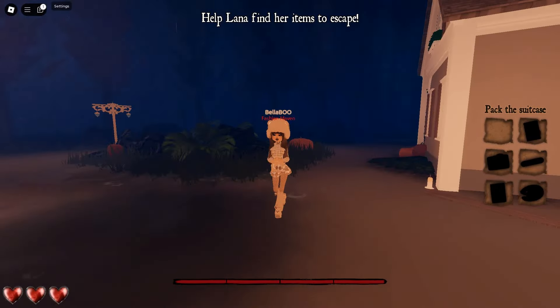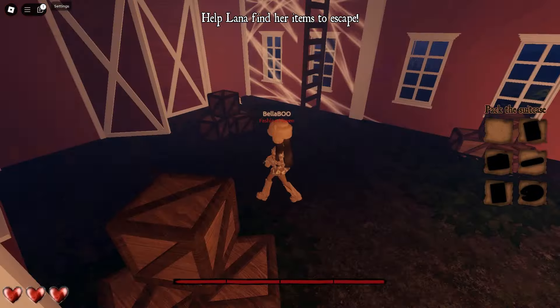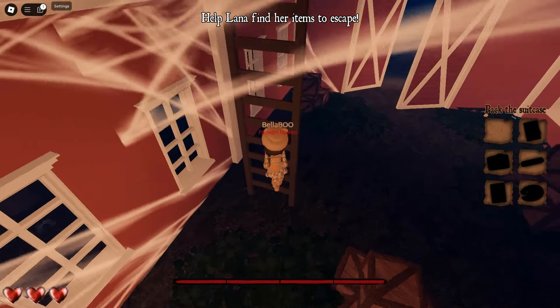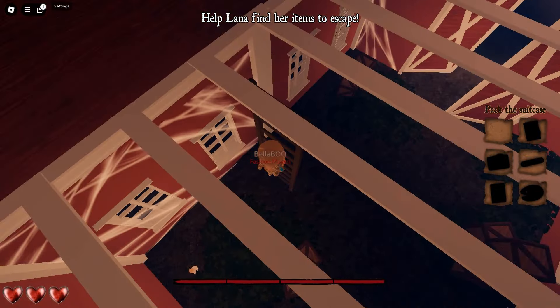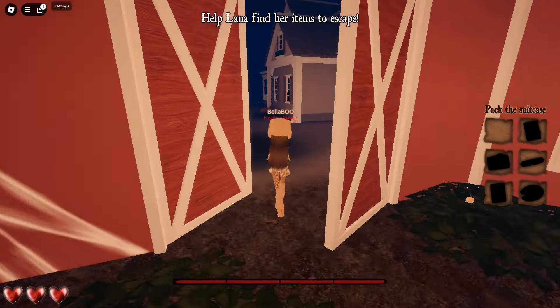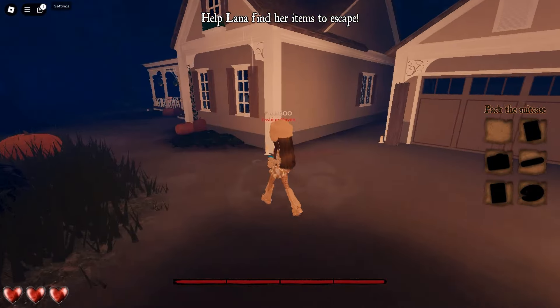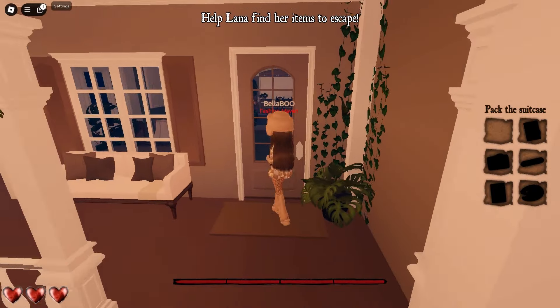Once you make it here they'll have a cutscene, but I do suggest doing this with other players just because it's definitely a lot easier. I'm doing it solo because I've done this a lot. In the barn you'll find the blue key, which is the key for the parents' office, which I will go to right now.